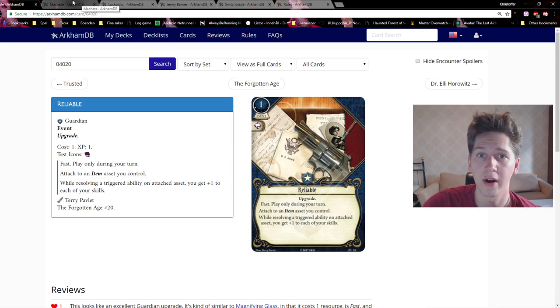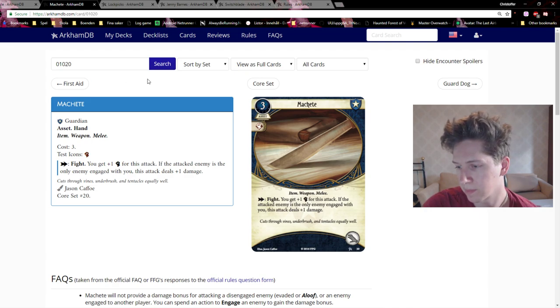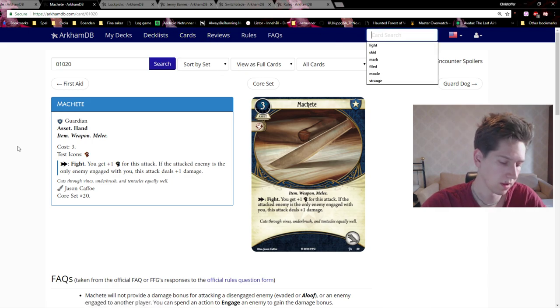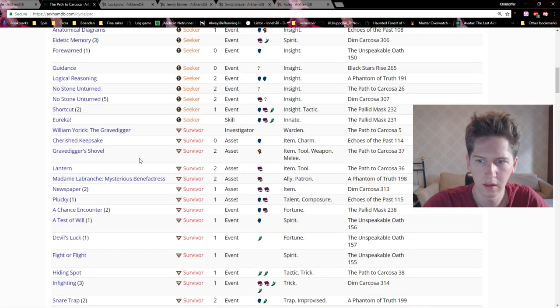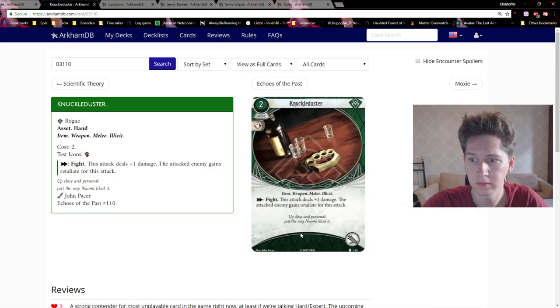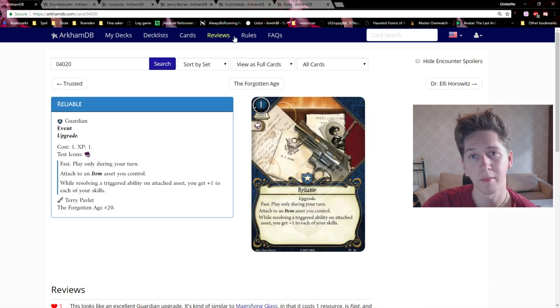Otherwise, a Reliable Machete is solid. If you want to be really bold you could try a Reliable Knuckle Duster — you'd get plus one damage and plus one combat, putting it at the same strength as the Machete but without the restriction of only being engaged with one enemy. Still, probably better to just play a Reliable Machete.